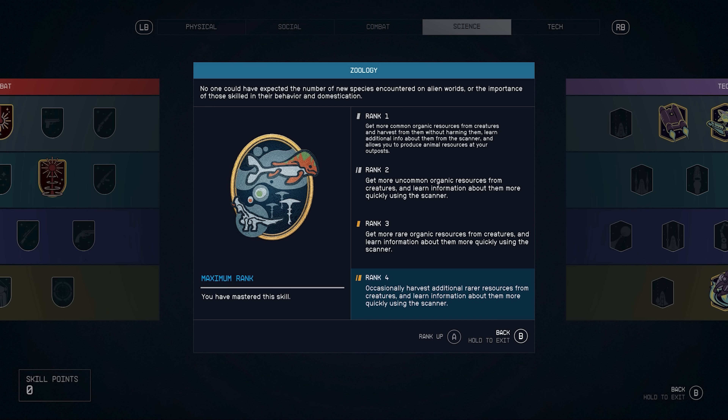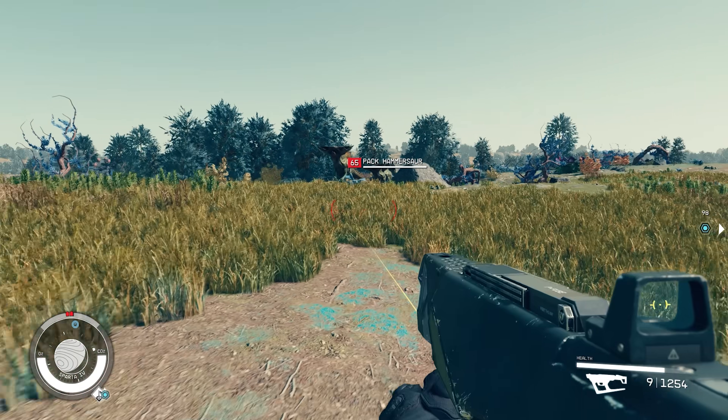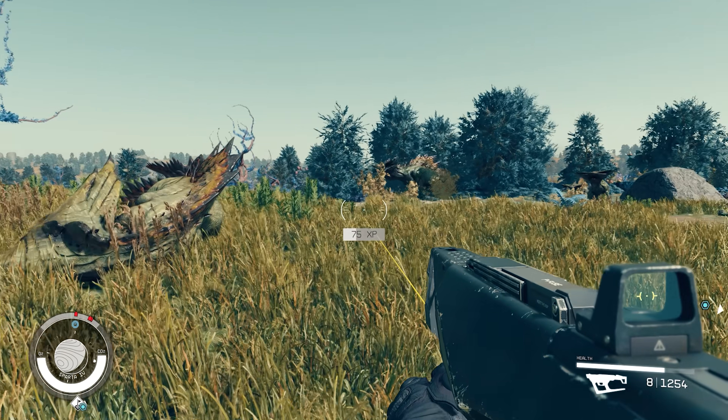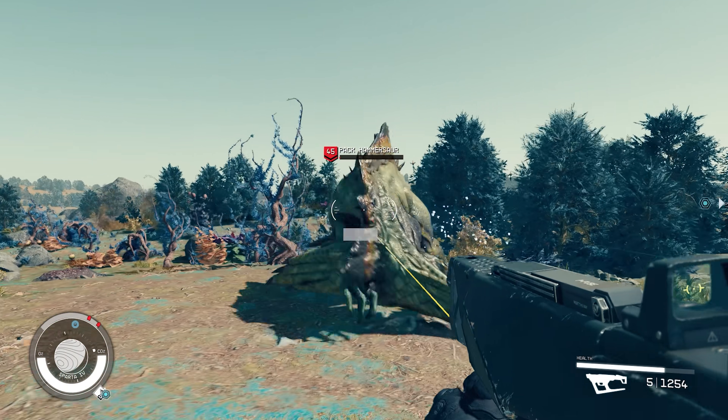After accessing tier 2 of the science skills, there are a few helpful skills for exploration, but the most vital one in my opinion is zoology. Zoology increases the number of harvestable resources from fauna, which works well with a crafting or outpost building character. However, it is the other effect that is truly amazing. Each successive rank reduces the number of times a single animal must be scanned by 1. Without the skill you need 8. At rank 1 you need 7. At rank 2 you need 6. At rank 3 you need 5. And at rank 4, you only need to scan 4 creatures to complete the species for the survey.